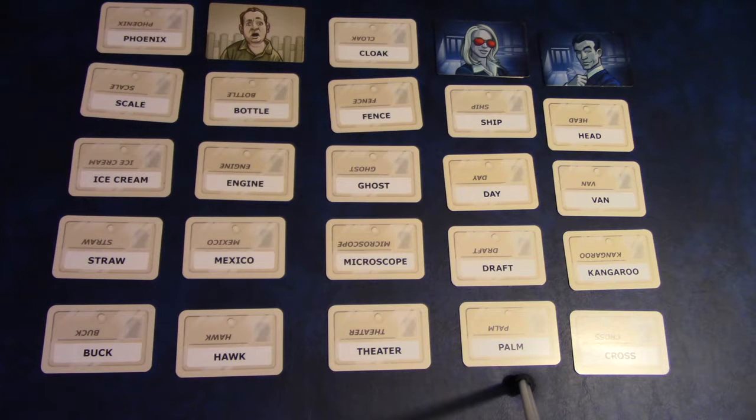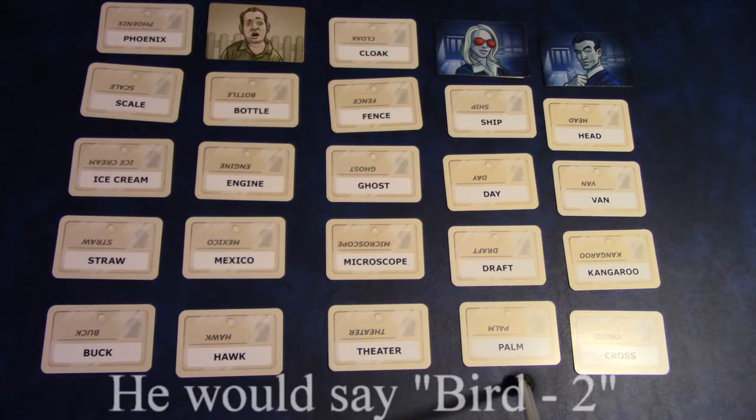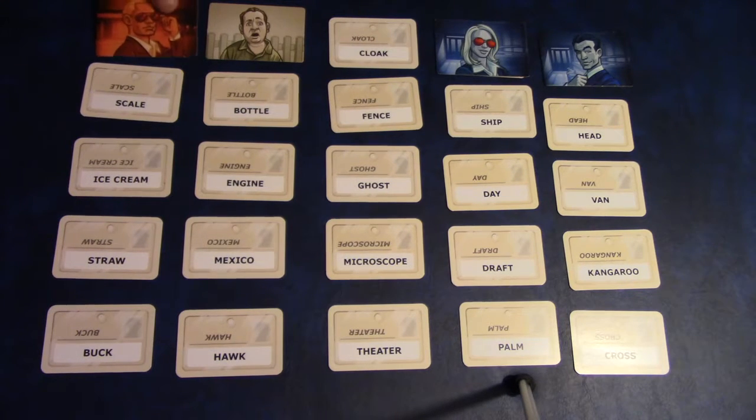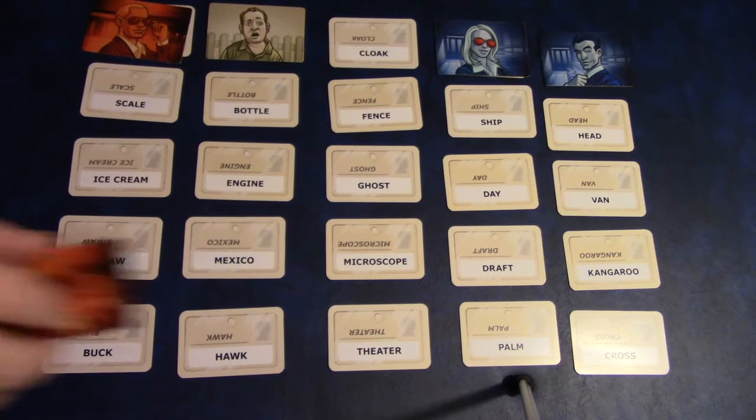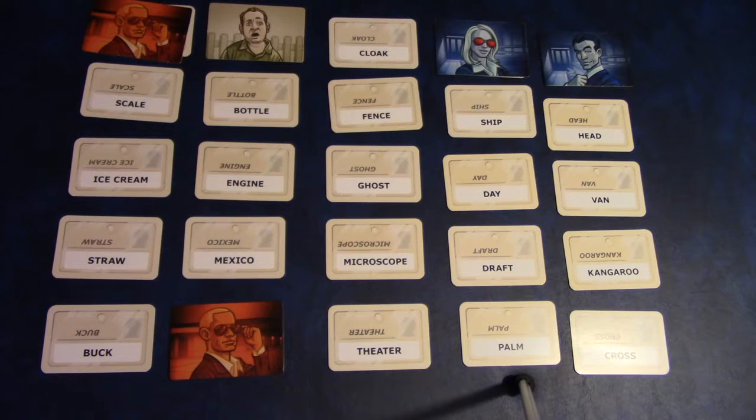Maybe the red clue giver says 'bird.' They have a phoenix — they point to it, correct. They see a hawk — they point to it, correct. They get two correct and now their turn is over.